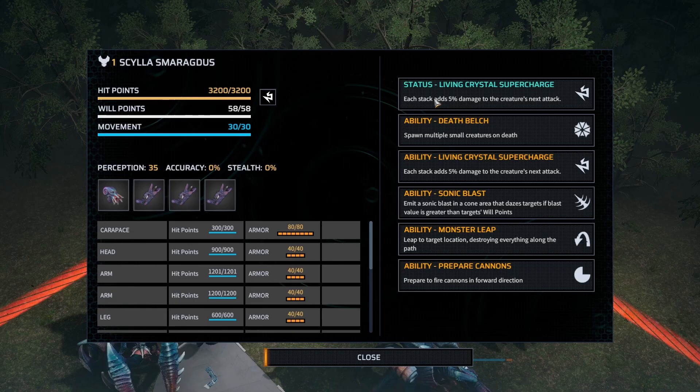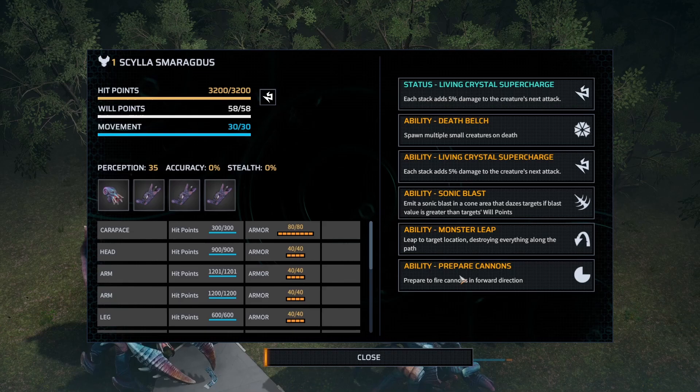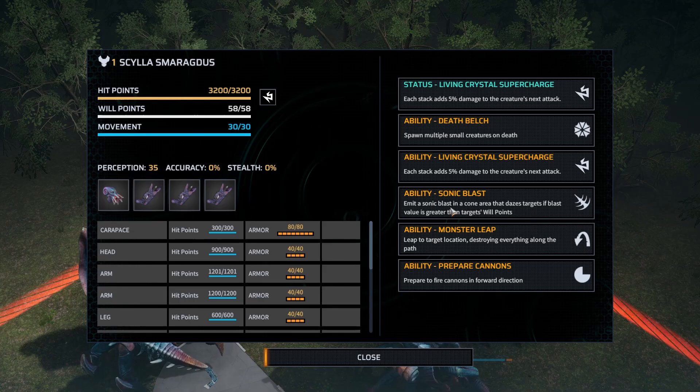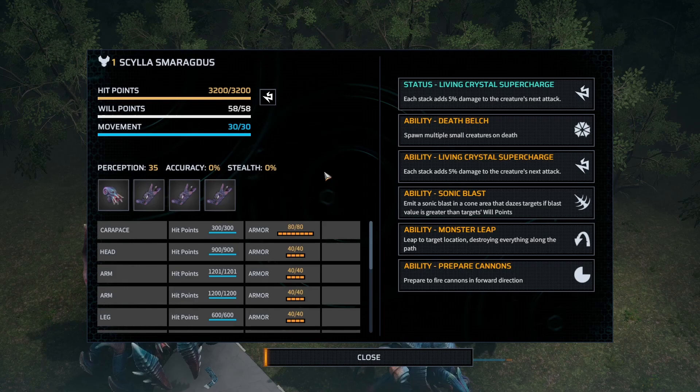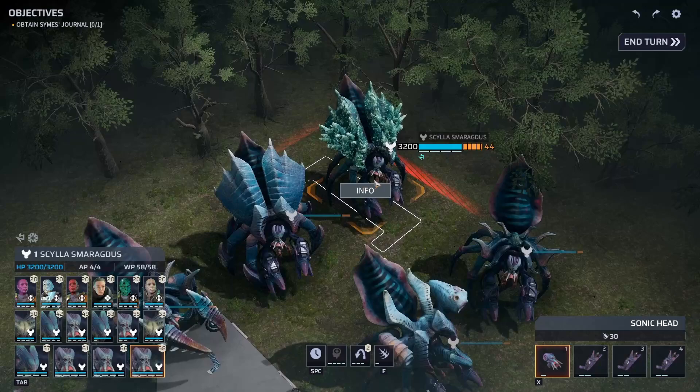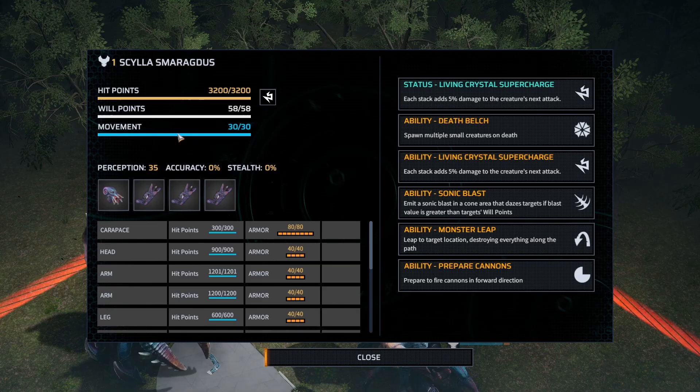The Living Crystal Supercharge applies to any next attack — it's probably going to be the Prepare Cannons since that's pretty much his only attack. It could be the Sonic Blast too, but either way the extra damage on those cannon blasts is just vicious and you don't want to be a part of that. The Smaragdus is actually the weakest hit-point wise of all of them at 3,200, but he's got good will points and he's really quick at 30 movement speed.